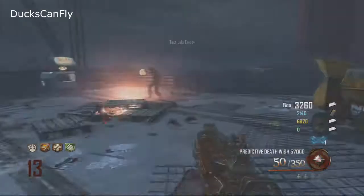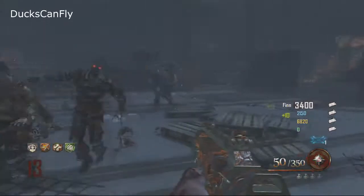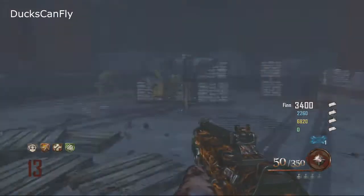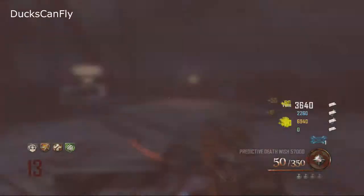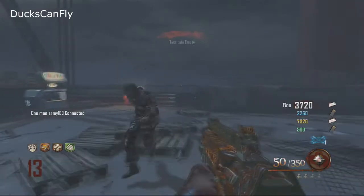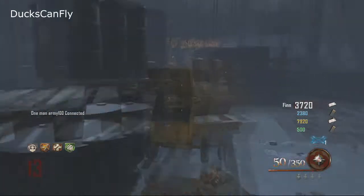This goes for any of your friends too — any time they go to the bridge and do this, it doesn't matter if other friends are shooting. As long as they get 40 plus kills for a couple rounds on the bridge, they will have the ability to upgrade their tomahawk. This is something I do almost every game, especially the first time I come to the bridge, whether that's around round 9, 10, 11, or 12.